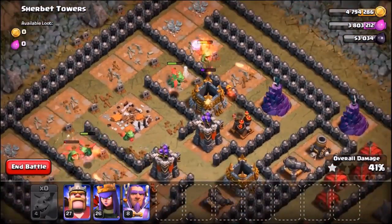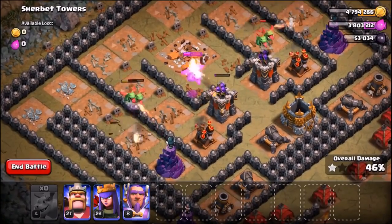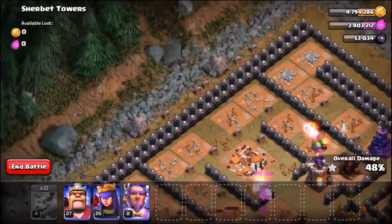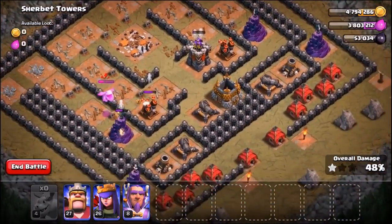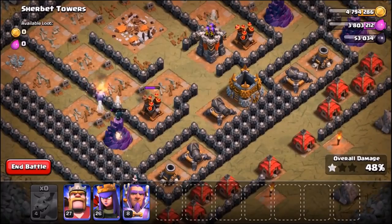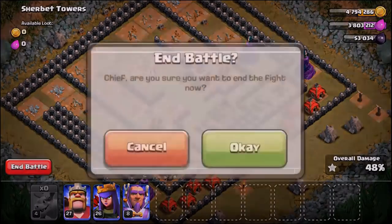We've made it through and we're taking out those gold storages, but when they're not raged up they really are so weak. There is only one rule in this video: we have to spam every single troop into the area — no strategy allowed, complete troop spam. They've only got 48%.